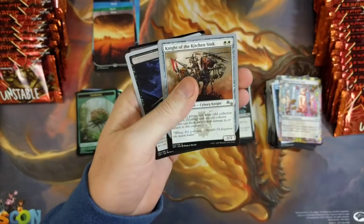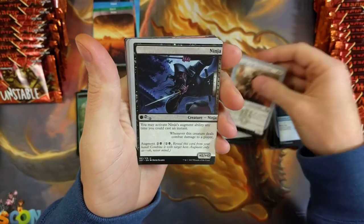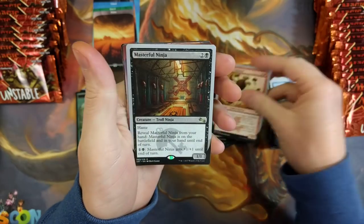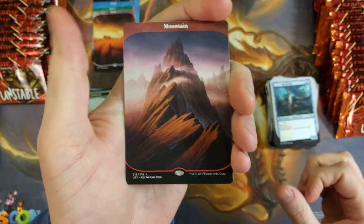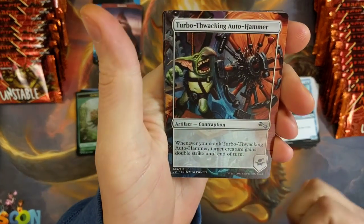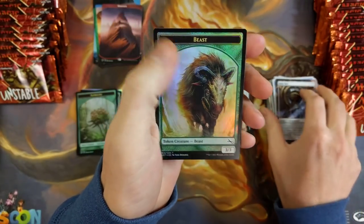We got a ninja! Night of the Kitchen Sink — there's the ninja. Hammer Jammer, Masterful Ninja, all up in ya. And a mountain. Look at that mountain. Turbo Thwacking Auto Hammer and an Auto Key to Punt, with a foil beast token.